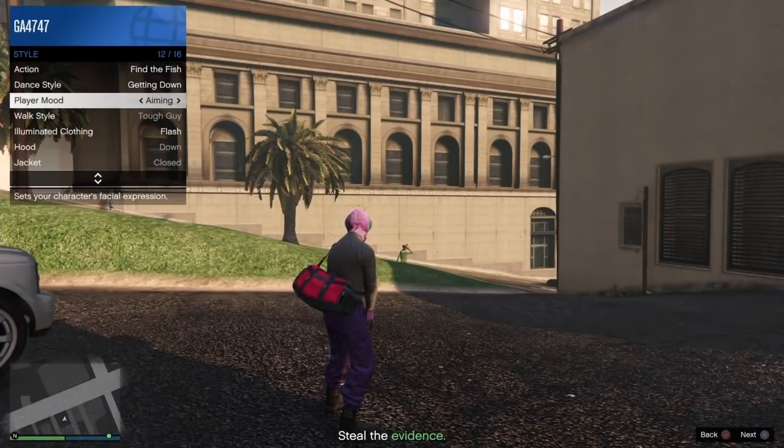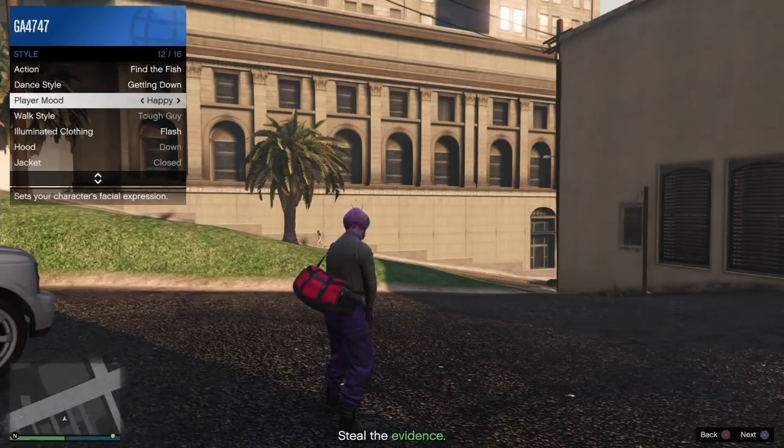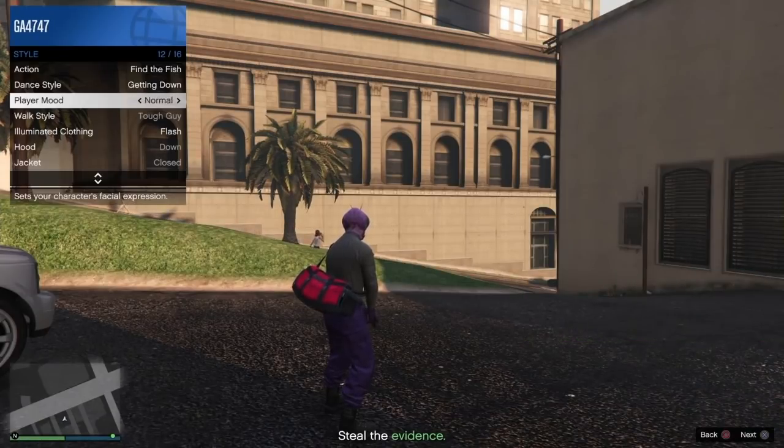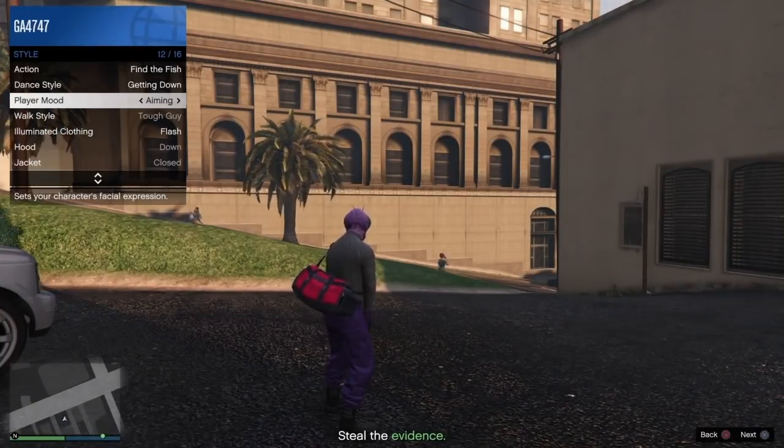Keep scrolling through the player moods consistently — don't go back and forth, just hold your left stick or D-pad to the right and keep going. Do this for a full minute straight. If you want, play this video in the background and use the on-screen clock to time it, since this timing works 100%. Once it's been about a minute, stop and put your controller down.